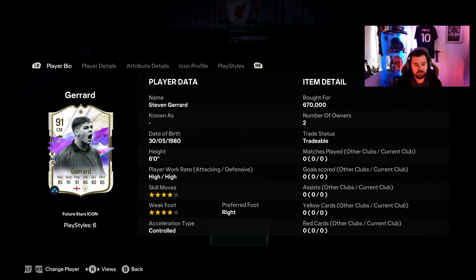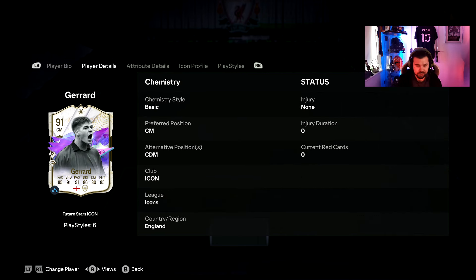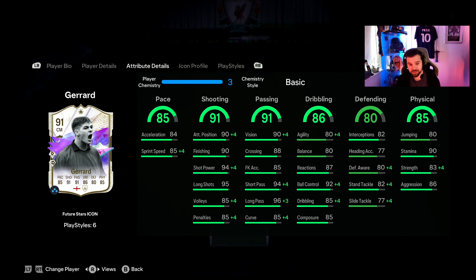He's got a high/high work rate, six foot, and they have finally jacked him to a four-star skill, four-star weak foot, which makes him a lot more usable than his other cards. He can play center mid and CDM — a bit strange they can't play CAM as well — but his card looks absolutely juiced compared to his normal one. The four-star four-star is going to be a big difference between the two cards.